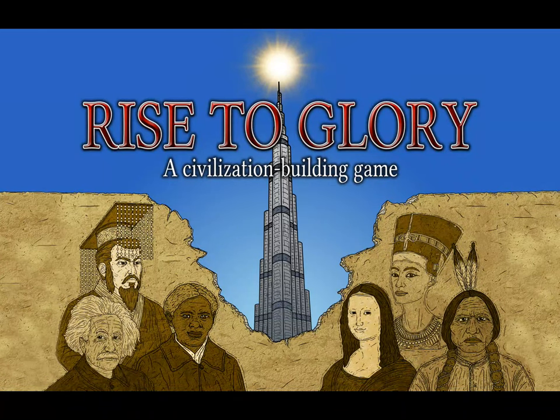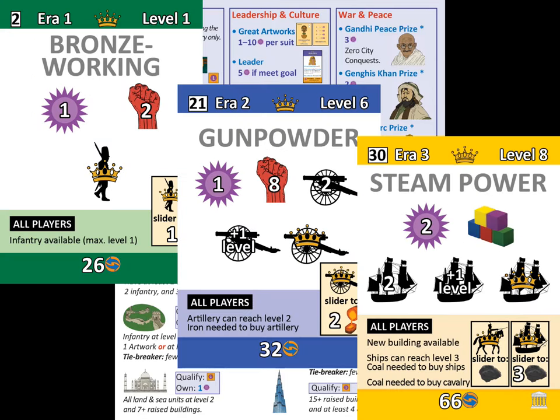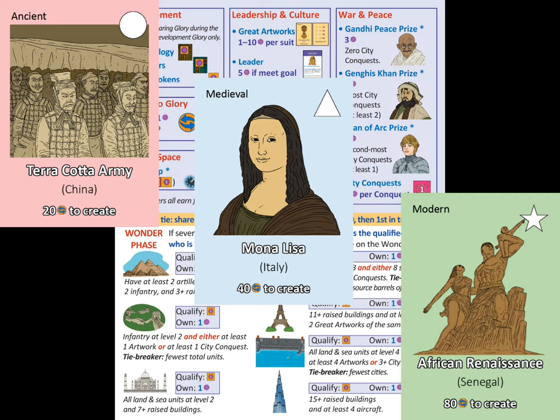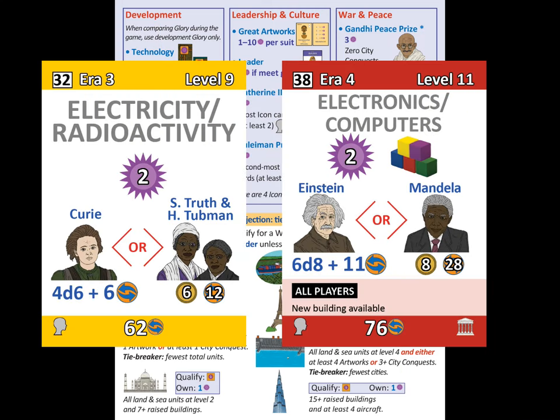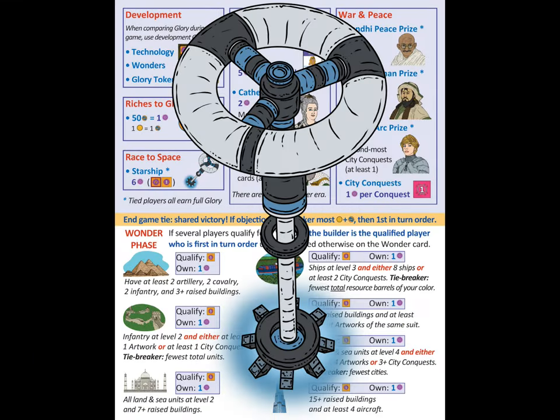In Rise to Glory, players compete to earn the most glory. There are many ways to earn glory in the game: by researching technologies or conquering cities, by creating great artworks or hosting civilization's great icons like Marie Curie and Nelson Mandela, by building world wonders and launching a starship to explore new worlds.